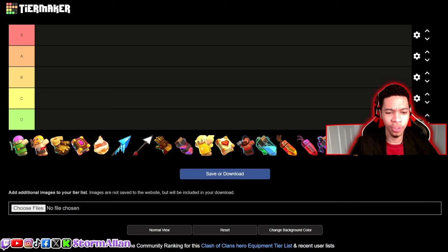So we got the tier list up. First and foremost we got S, A, B, C, D — that's how we'll be ranking each and every hero equipment. We got everything here, and if I do miss one I'll pause the video and add it back.